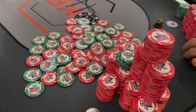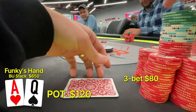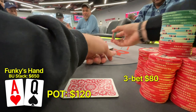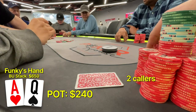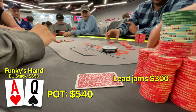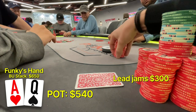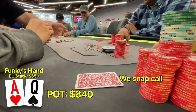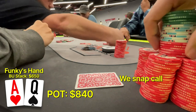We're on the button with ace-queen offsuit. I don't have the exact notes on the board, but the board texture was more of a lower draw-heavy board and we had overs to the cards that were on the felt. So the first player checks, and the second player who has around $300 in the stack just ships it all-in in our face. And we make a very undisciplined snap call with our ace high, knowing that we're good against him without thinking about how we're in a multi-way pot.